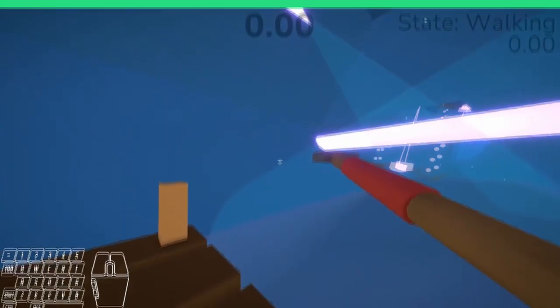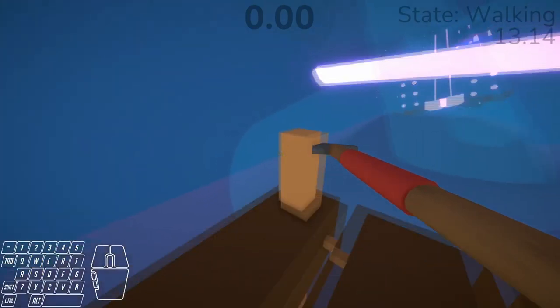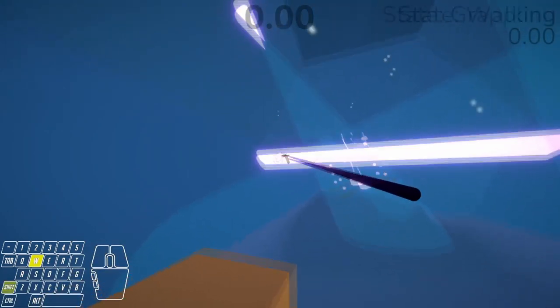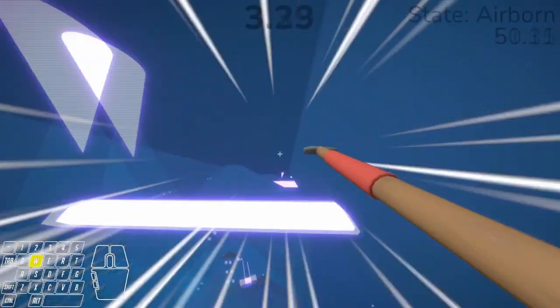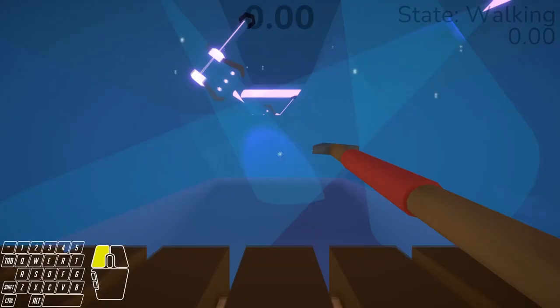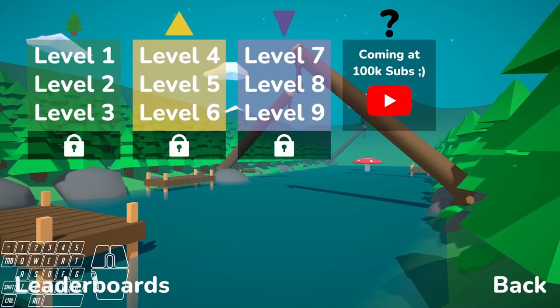Level eight is probably the hardest of the single level runs, just because of how precise you need to be and the timing needs to be dead right. Essentially you do the pole dash again and you will go over the first bar, and then use the second bar to get up as well as one of the rocks on the roof, and then the rest of it is just simple maneuvering and timing with the axes. You may need to restart this many times just to make sure you line up with the axes correctly in the swing phase, but aside from that it's simple.